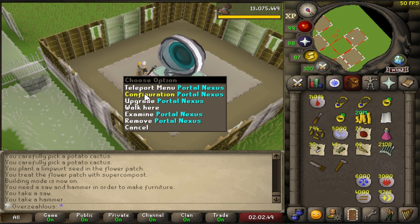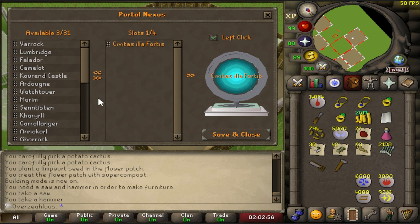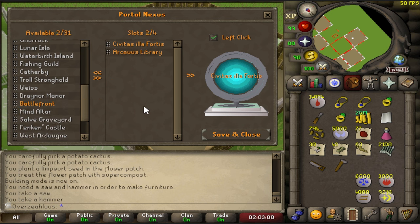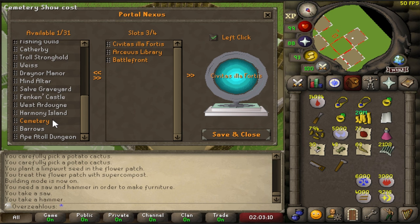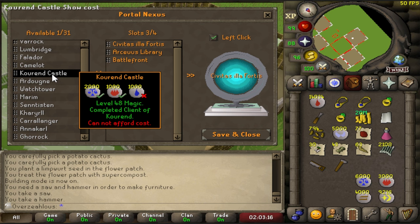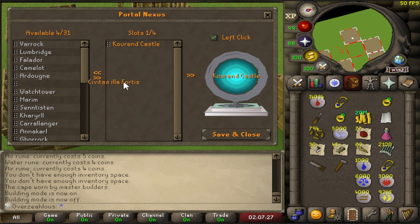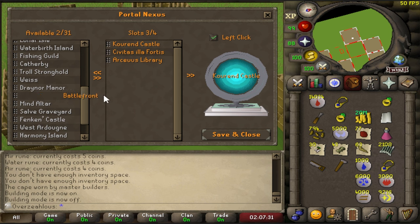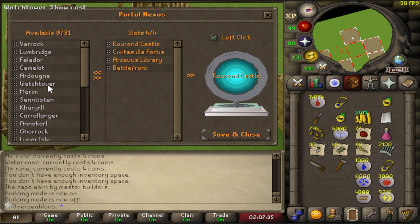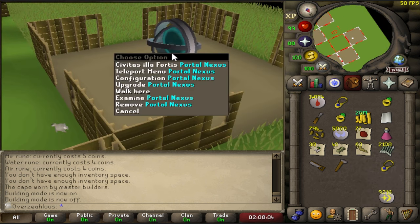That's 2000 Construction XP. Now we add the teleports - the Library, the Battlefront, and Karend Castle. I needed water runes for Karend Castle, so I grabbed a thousand. The four teleports I can benefit from are Karend Castle, the Fortis teleport I can't pronounce, Arceus Library, and Battlefront - everything else is inaccessible as far as I'm aware. That should take all the runes I prepared. We've got ourselves a Portal Nexus. I'm going to switch it with the portals room since there's no reason to have both.